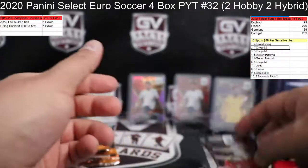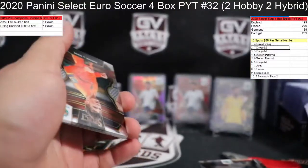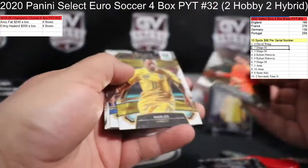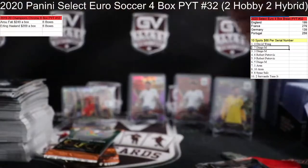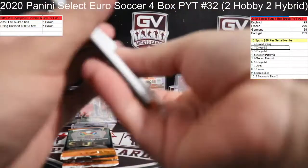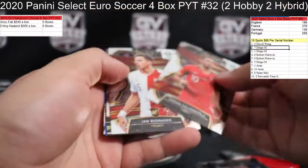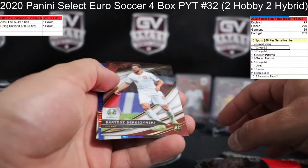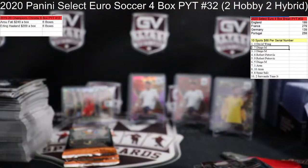We got Baumgartlinger. Still looking for the auto now, hopefully some more short prints. Virgil van Dijk for Netherlands, top of the class insert — Netherlands is Zach. We got Baris Schniski, Axel Witsel for Belgium, 57 of 225.